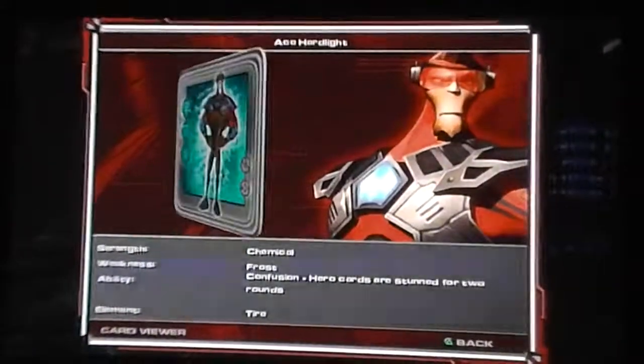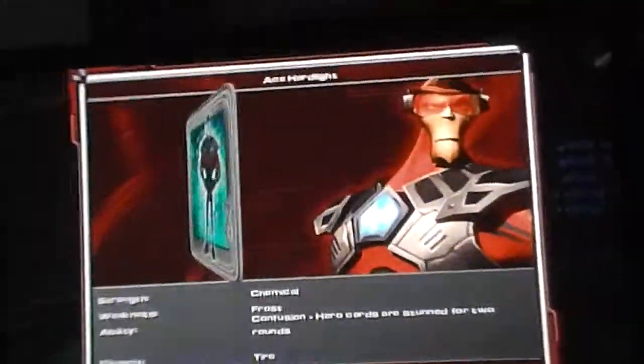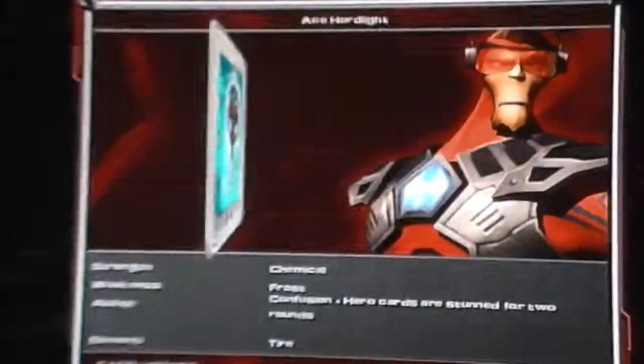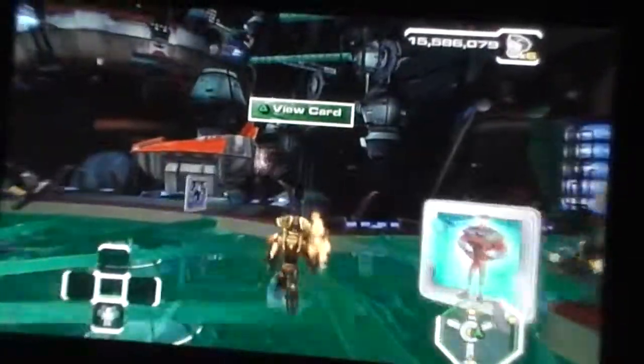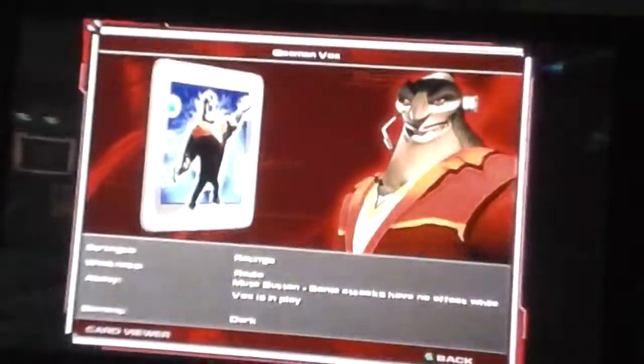Ace Hardlight — his strength is chemical, his weakness is frost, which is pretty weird because he does look like he's surrounded by frost or something. His ability is Confusion — hero cards are stunned for two rounds. His element is Tire — maybe a car tire, I have no idea.